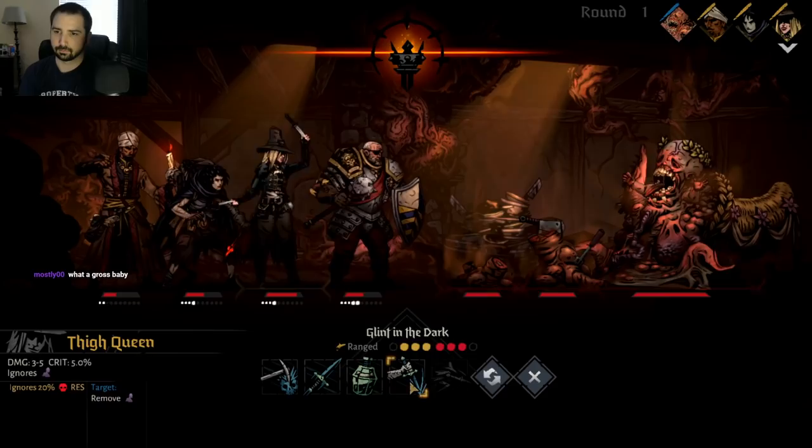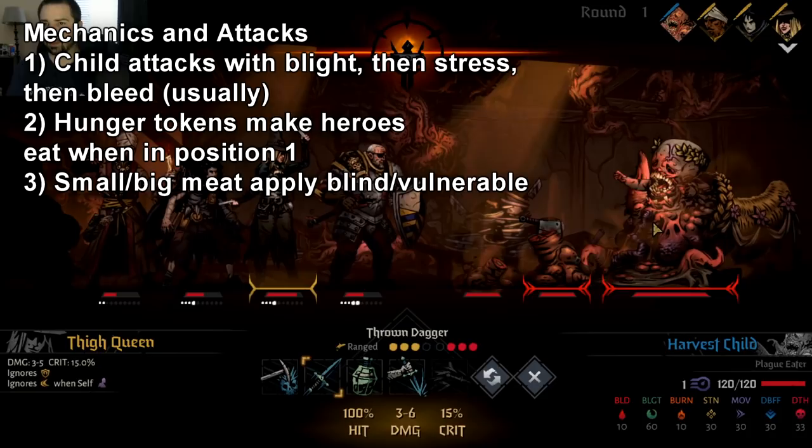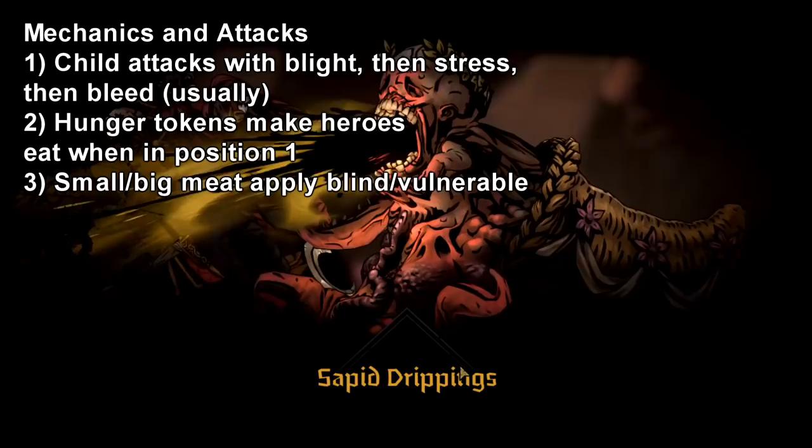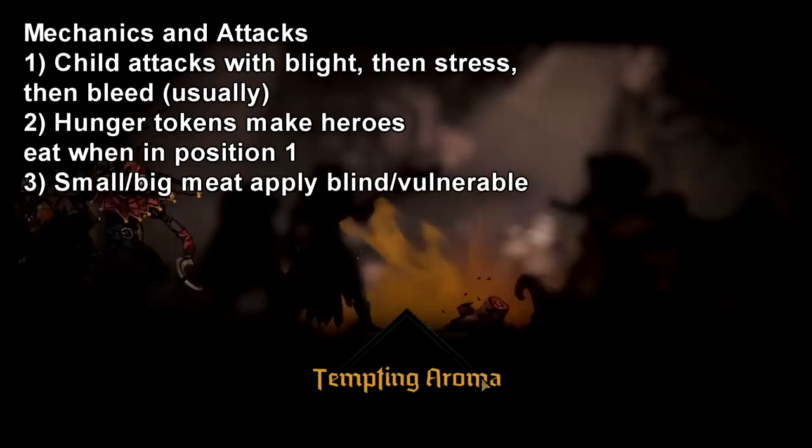So the way Harvest Child works is the baby — the boss itself — likes to move from the back up to the front. It does a three-turn sequence of moves and has two actions per turn. It'll start off usually with Saped Drippings, but sometimes this could be Tantalizing Tidbits. Saped Drippings is an attack that hits both of your backline units, does some okay on-hit damage, and then blights them for four points.